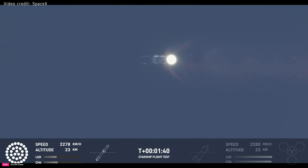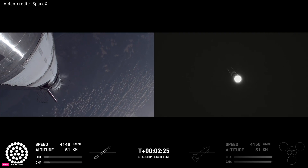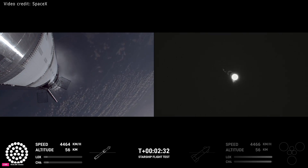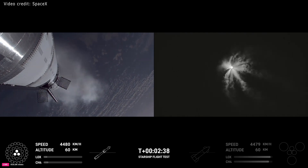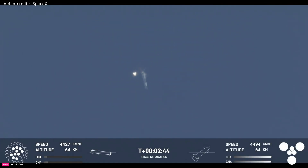Next thing coming up is hot staging. We're going to look for six engines to ignite on ship while we're still attached to the top of the booster. Coming up now on hot staging — the ship's engines will ignite while still attached to the super heavy booster, and also while the super heavy booster will still be under power itself. The clamps holding the two stages together are going to release. Starship second stage engines — booster engine cut off. Ship engine start up. Stage separation.